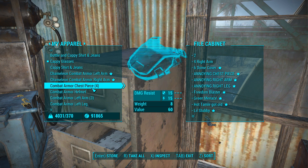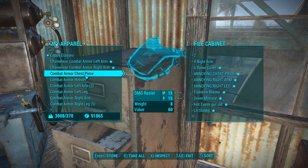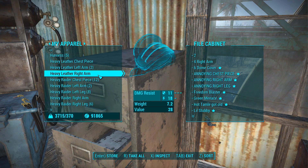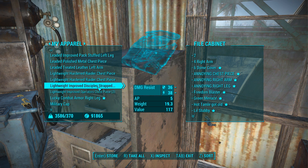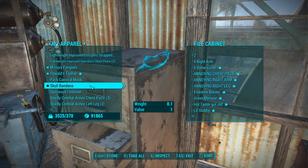I should get rid of my Cappy glasses. I will keep this Chameleon stuff. The left arm is new, but the right arm is not - so I did get a duplicate, but that is four pieces of a full Chameleon set. I actually need to put the stuff on to see how good it is. Heavy combat armor I want to give to my settlers. Operators, disciples, combat armor - combat armor isn't even the best, it's just uniform and I don't want everyone wearing 13 different things that will confuse the ever-living hell out of me. Military fatigues, and I'll keep a military cap. Part of me is really glad I didn't deck out the settlers yet because I disbanded some settlements.